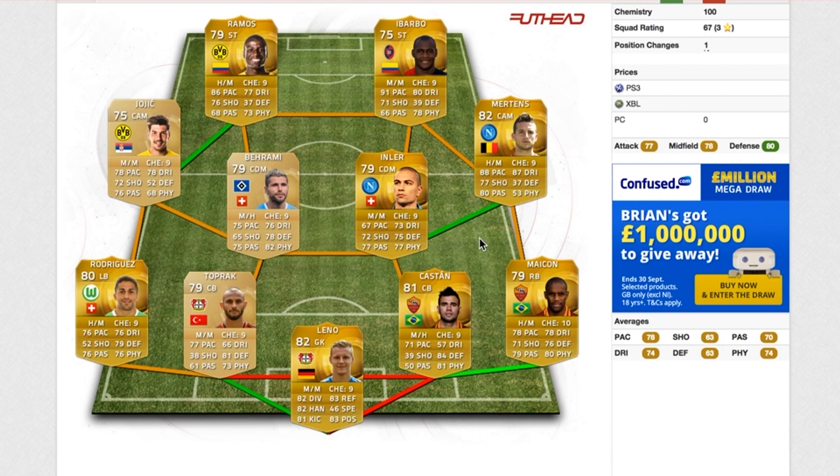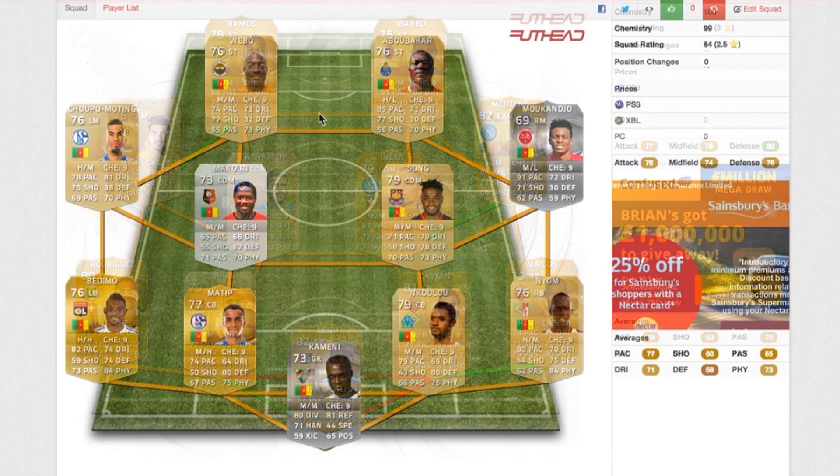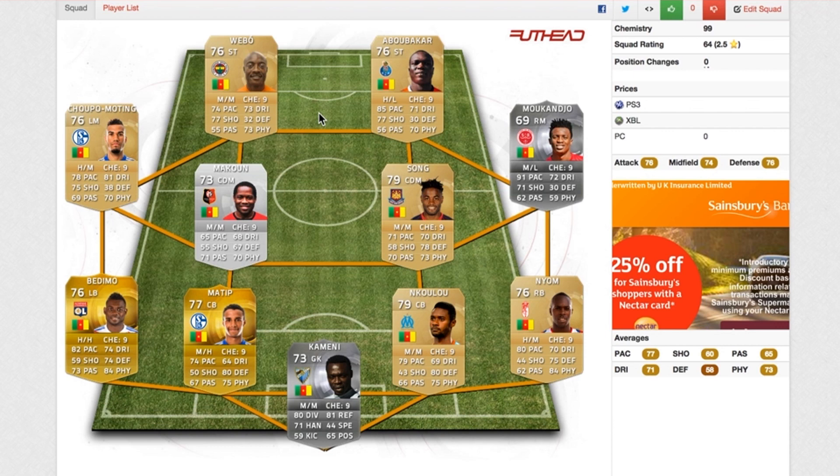Or you could go for this next squad, which is even more different — because how many of you have ever thought of building a Cameroon squad on FIFA? I personally haven't, but I was looking for some epic non-rare players. I came across Abubakar, then Song, then Unkulu, and this Nyom guy. And when I looked into Cameroon, I found Bedimo and Matip, and found that these players are just absolutely incredible. Look at those centre-backs — 74 pace and 79 pace, with a high defensive work rate on Matip. Bedimo at left back has a high defensive work rate, 82 pace and 84 physical — absolutely incredible. The right back is non-rare with 80 pace, 84 physical, and 75 defending. This one player is 91 pace but only 69 rated — absolutely epic. Abubakar looks like one of the best non-rare strikers, and even the Weibo guy looks really good. The only player you really have to fill in is this Maikun guy — most of his stats are basically 70, which isn't too bad, so you can probably get away with using him.